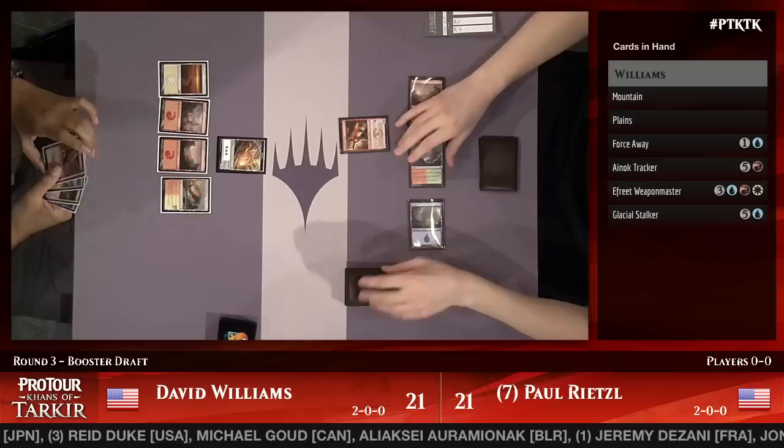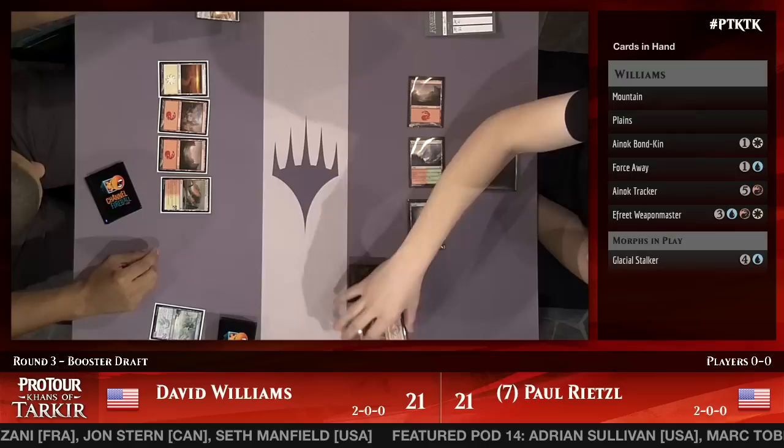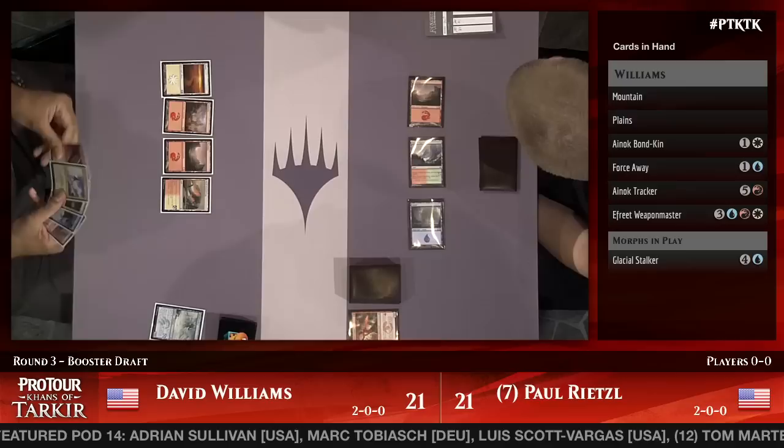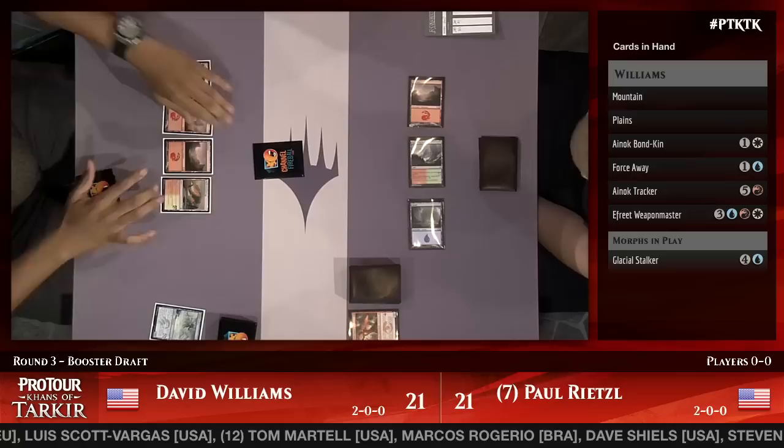Dave has an Efreet Weapon Master in hand, a Glacial Stalker face down on the battlefield, and an Anak Tracker. Rietzel just snaps off the block — can't block fast enough. Glacial Stalker is the first morph Rietzel adds to his list of seen morphs. You see Rietzel making a quick note, and here's another one he will see eventually one way or another.